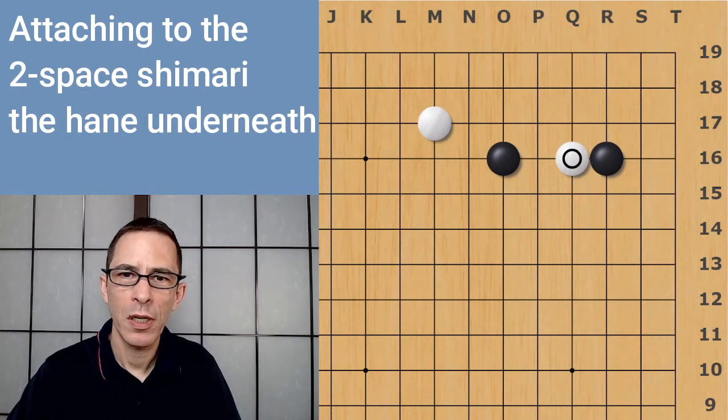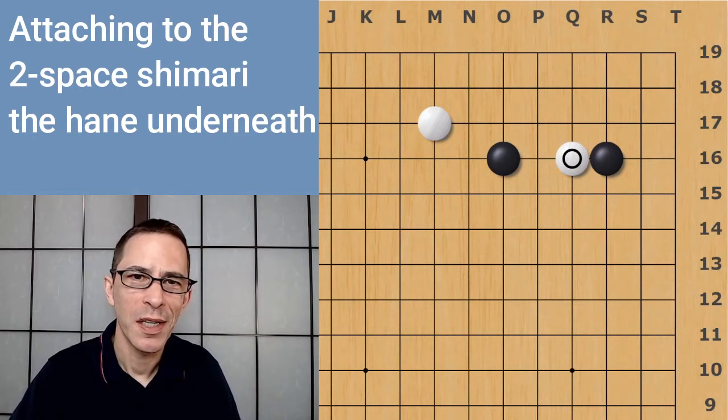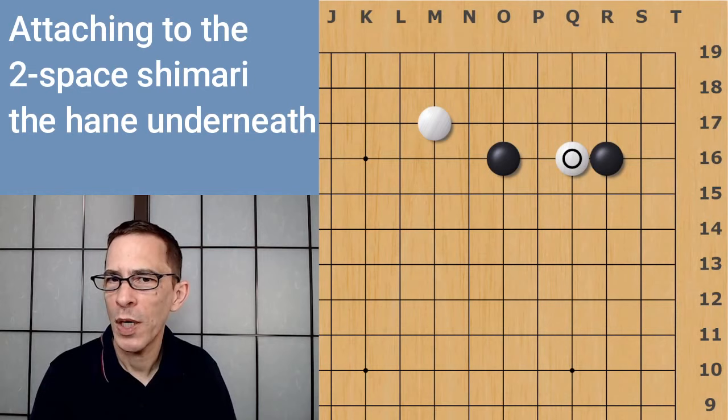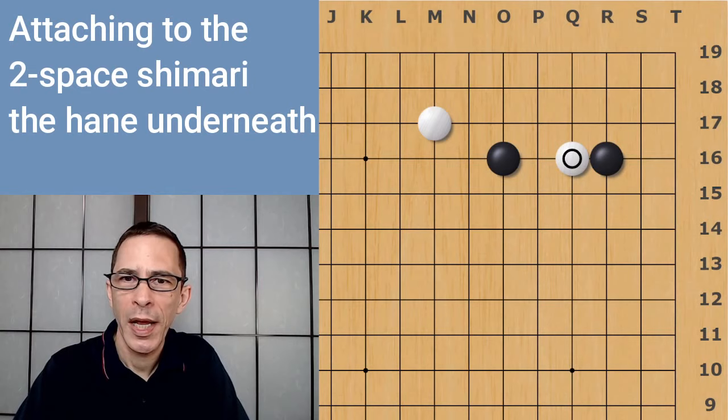Hello, I'm Michael Redmond, professional go player. In this video, I'm going to be talking about White's attachment at the star point. This is against a Black two-space corner enclosure, and you might notice that White has played a preparatory move at M17. This is a pattern that if you're watching strong players play, you should be seeing fairly often. So it's a popular joseki.